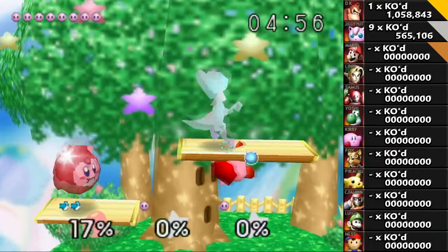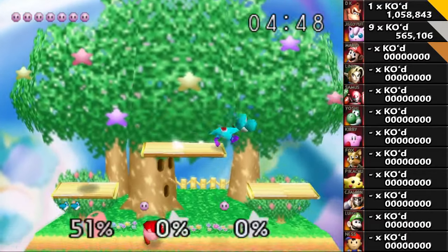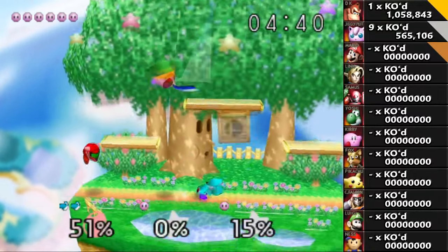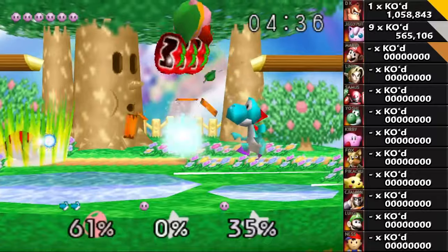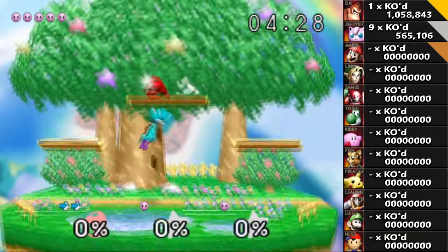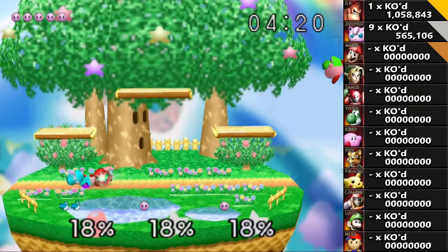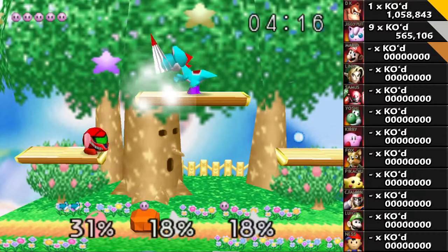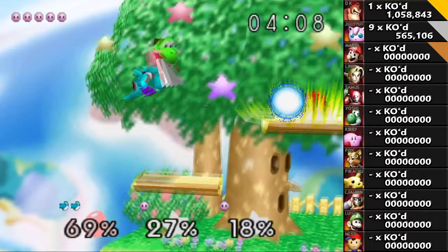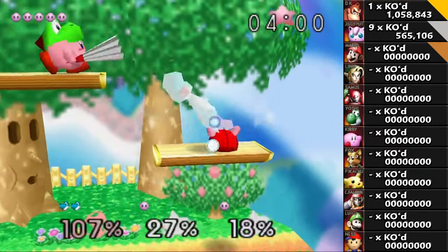Getting suplexed like crazy. I gotta be careful about jumping because I only have my second jump. Most characters have the B-Up recovery move, but Yoshi is unique in that it barely gets you anything. If I spam jumping and lose my mid-air jump, my recovery is gone. Another unique mechanic to Yoshi — I have heavier resistance to attacks if I'm airborne. Problem is, I'm on the ground a lot.